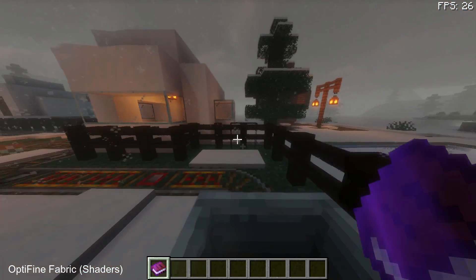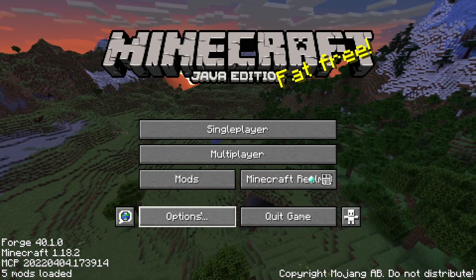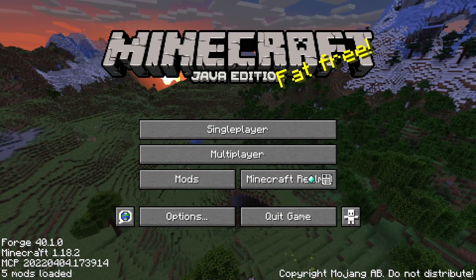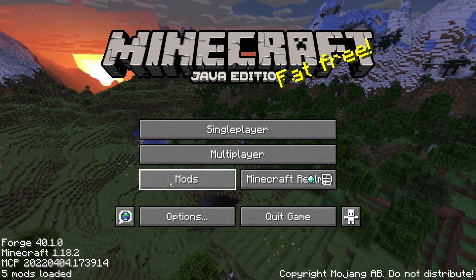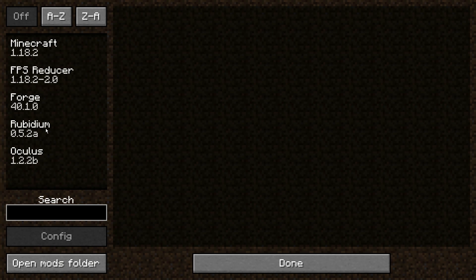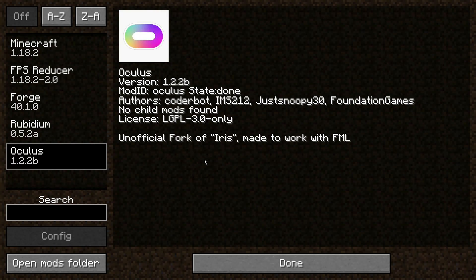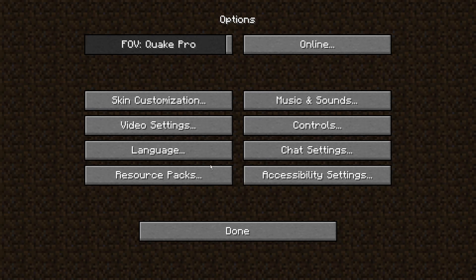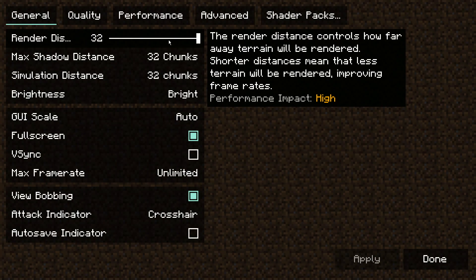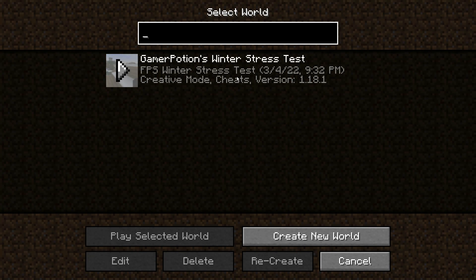Now let's compare Iris Shaders and Sodium versus OptiFine on the Forge mod loader on version 1.18.2. I have the latest version of Forge enabled — Forge version 40.1.0. In the mods menu I have the Rubidium mod, which is a port of the Sodium mod for Forge, and the Oculus mod, which is a fork of the Iris Shaders mod made for Forge. All video settings have been turned to the maximum, same as with Sodium on Fabric.